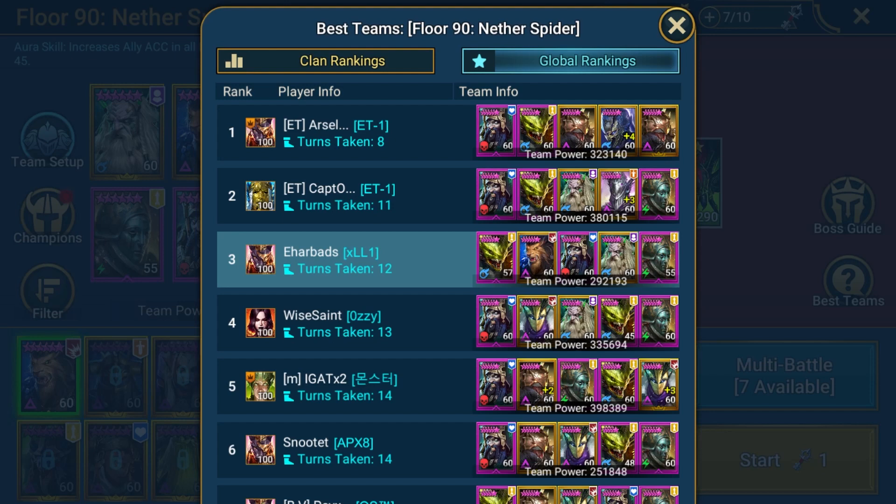It certainly gives me a sense of achievement to do so. Here each champion plays a very specific role to enable such a quick clear. Whilst there is scope to swap champions and ensure a quick clear, to reach the absolute minimum turns becomes increasingly constrained. Geomancer is the absolute MVP. He will provide all the boss damage you need via his A3 and passive skill interaction.